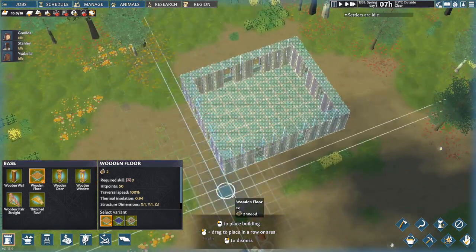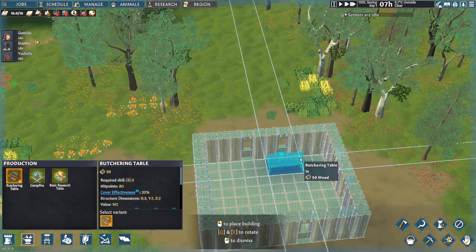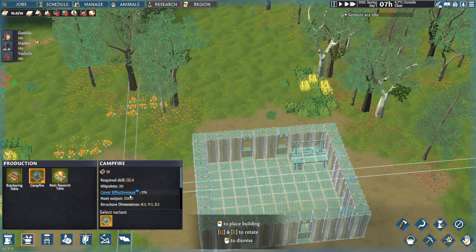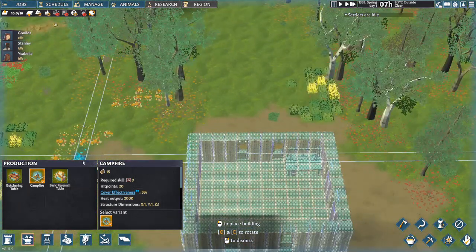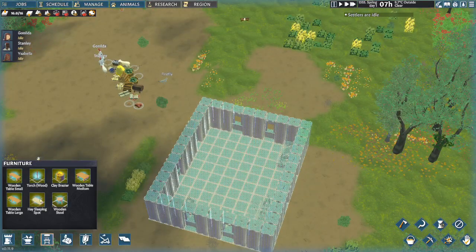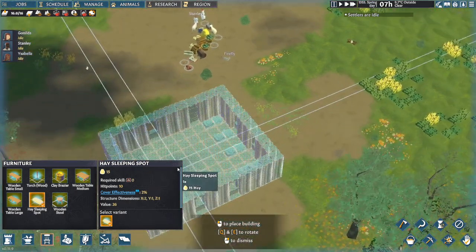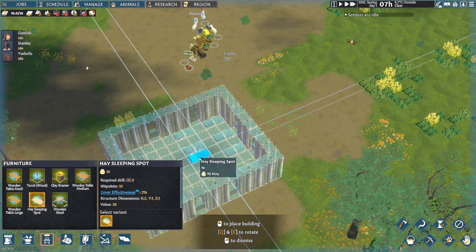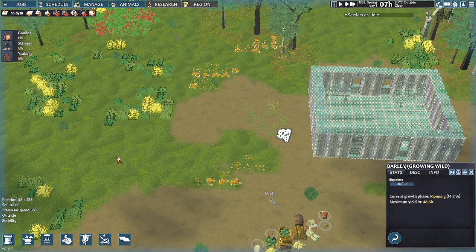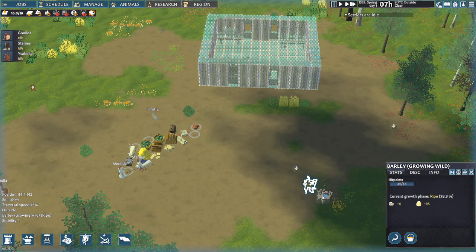Go to your production buildings. You want a Butchering Table — press Q to rotate it and put it in one corner. The Butchering Table creates raw meat by carving up dead animals. Then place a Campfire — you can put it indoors, that's fine. Add a Basic Research Table as well, rotating it as needed. For sleeping spots, put in at least five — I'm putting in six, leaving a gap between each one.